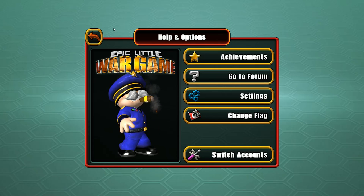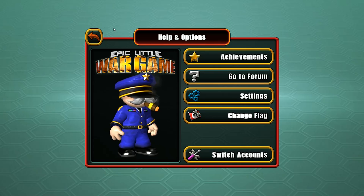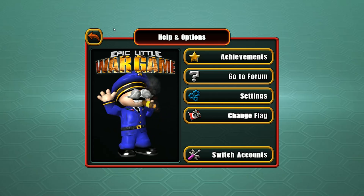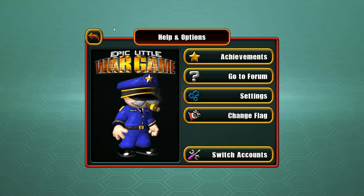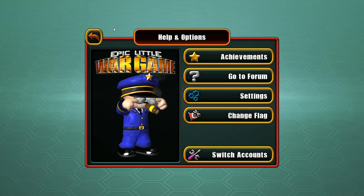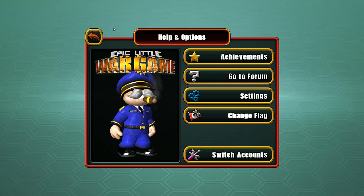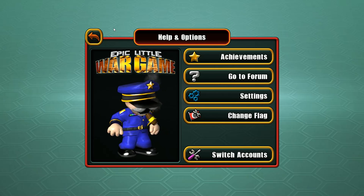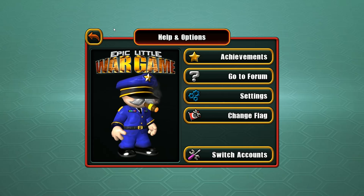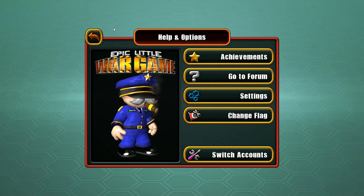Hi folks, this is Vint with Dad's Gaming Addiction, and today we're going to try out Epic Little War Game. This is a game you can find on Steam for about $10. I haven't had a chance to play this before, so this is a first impressions video. I have played Great Big War Game, which is also by Rubicon, the same developers. It even has the same menu music, so I have a feeling this game is going to be a lot like Great Big War Game, but sort of like a 2.0 version.